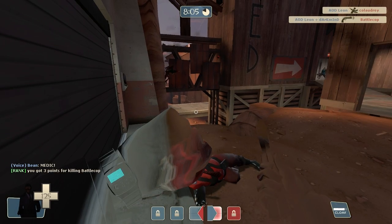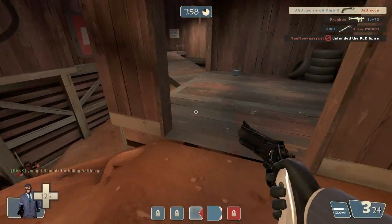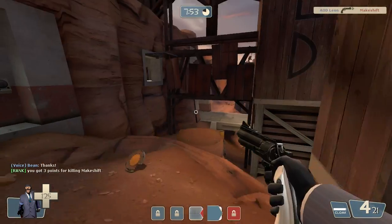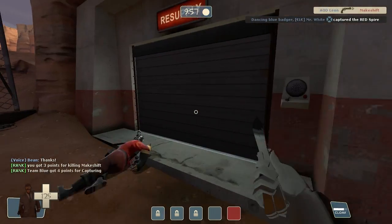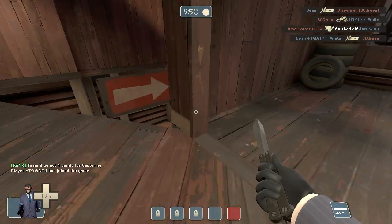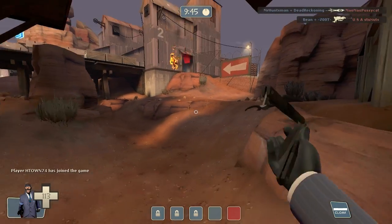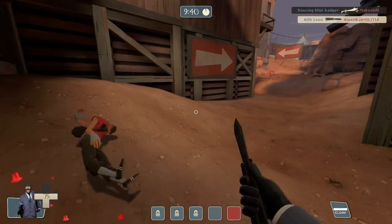As you guys can see we're starting to push to their spawn — I'm pretty much in their spawn right now, cloaking and uncloaking, trying to kill as many people as I can. I just killed a Demoman and a Pyro. This game is almost over. They can't get out of their spawn because we have a Pyro in front of their spawn and a Heavy with a Medic on the other side uber-charging, so whenever someone comes out they get taken out really quickly.